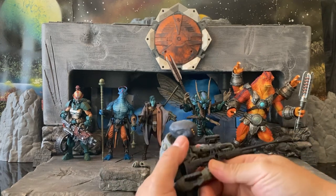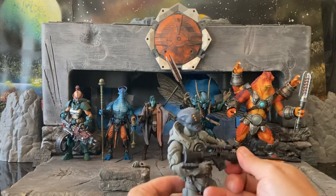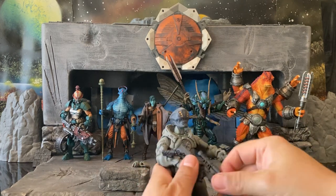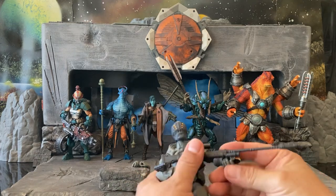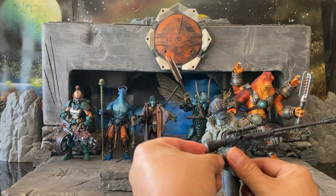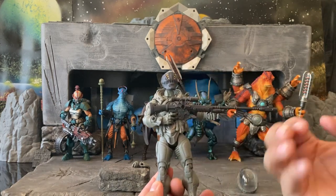Then you have the sniper rifle, which is for long-range shooting as described. There's really good articulation enabling him to hold that in a natural pose. And then another wrist blaster on this side. If he's holding the rifle, I don't think I'll have him with the wrist blasters as well — it seems like a bit of overkill. Those are easily removable; you just take them out of the ports.